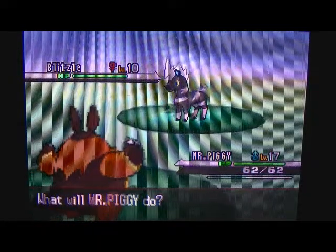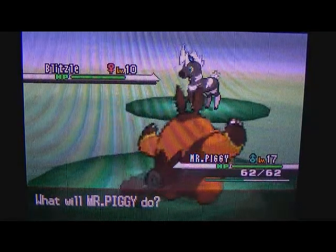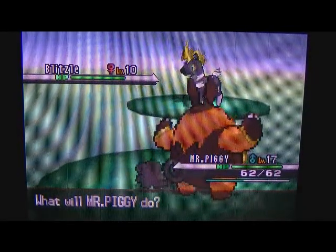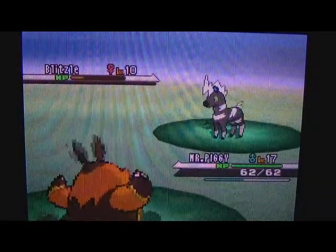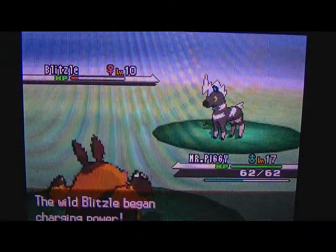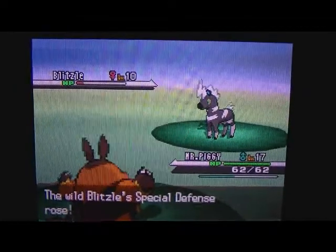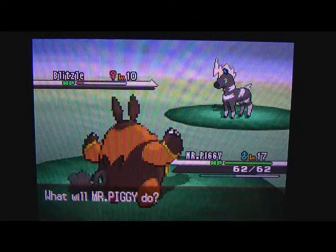We just looked for the Pokémon for our team and it is a Blitzel. We're going to try and capture it - we use a tackle on it to weaken it, hopefully it doesn't kill it. Yeah, that's perfect. Let's just throw some balls at this thing.